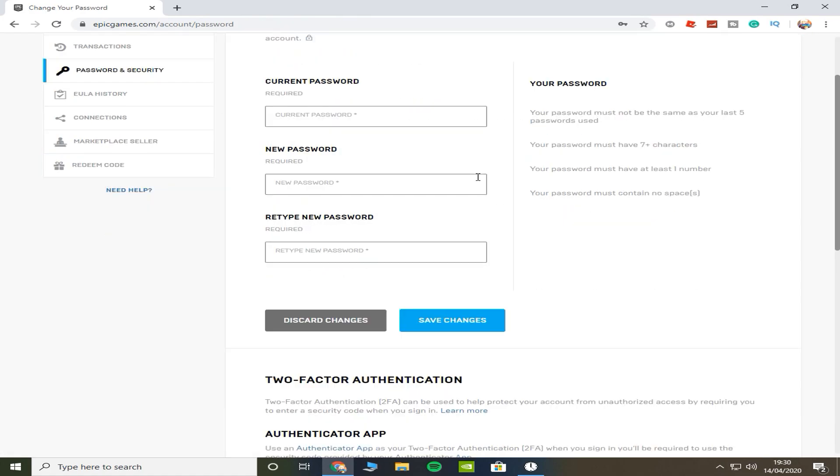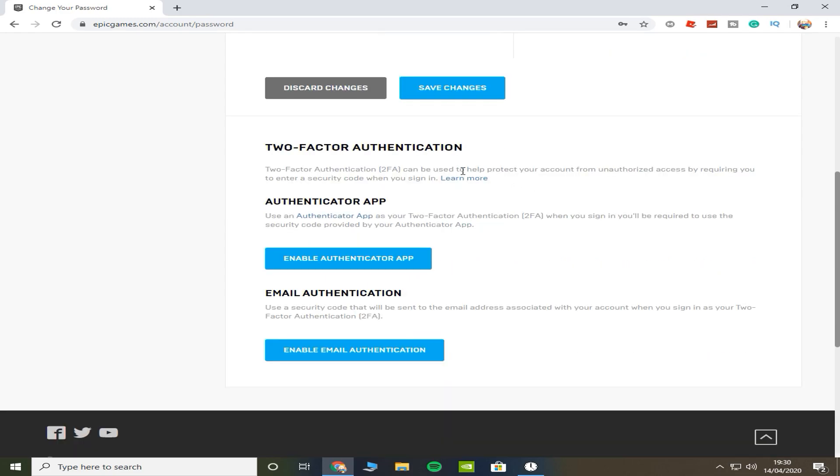This is where you can change your password, and this is where you enable two-factor authentication. As you can see, it says 'Two-Factor Authentication' and it says '2FA' and stuff like that.